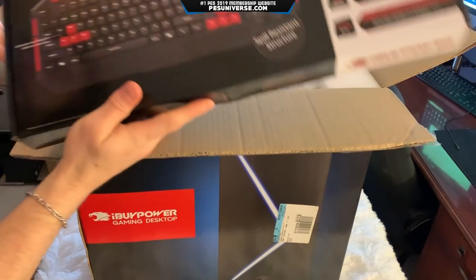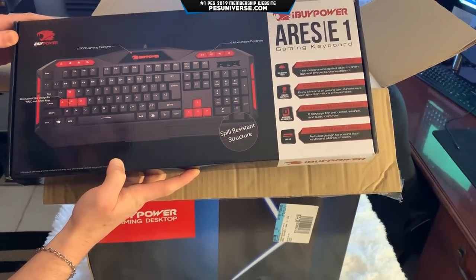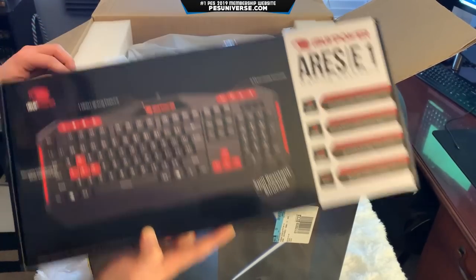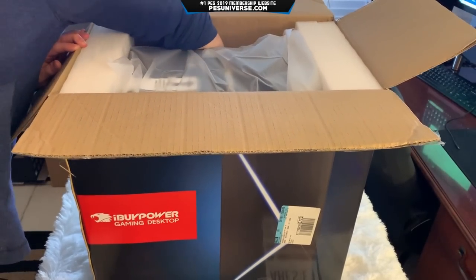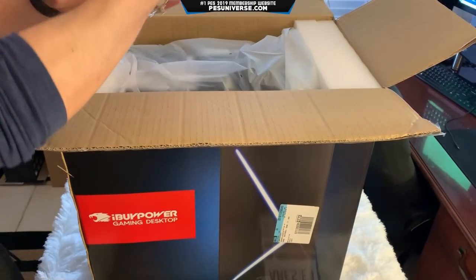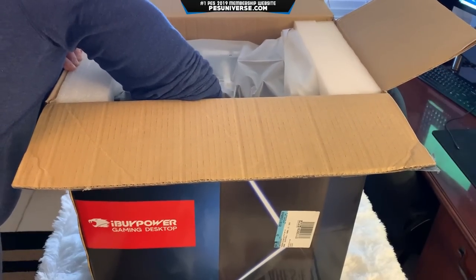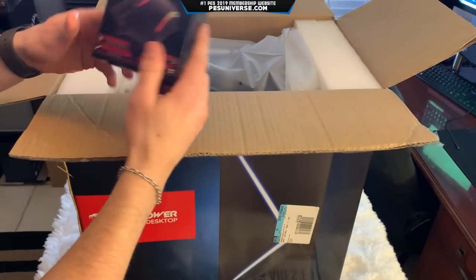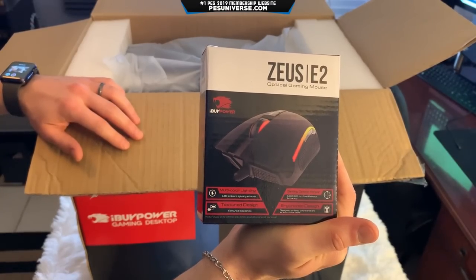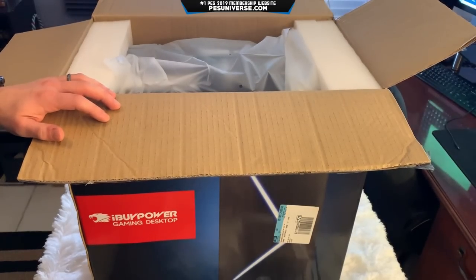This is the keyboard you get from the get-go — the iBuyPower Ares E1. It looks decent enough, it's got the functions, but I've actually got a decent one so I'm not going to worry about using that. There's also a mouse down here somewhere. There it is — the Zeus E2. It's actually a pretty decent mouse, but I have one already and I like my mouse to be kind of silent. That's pretty much the goodies you get in it.